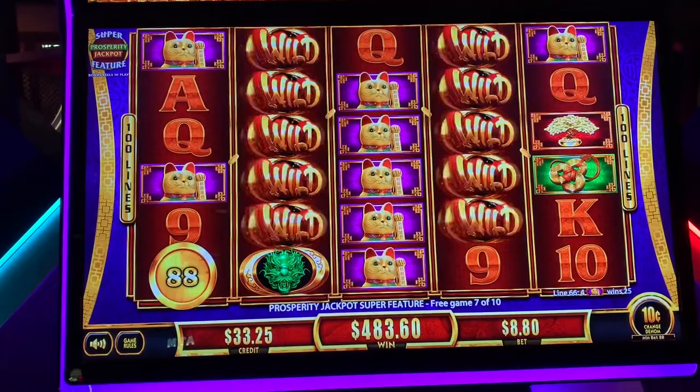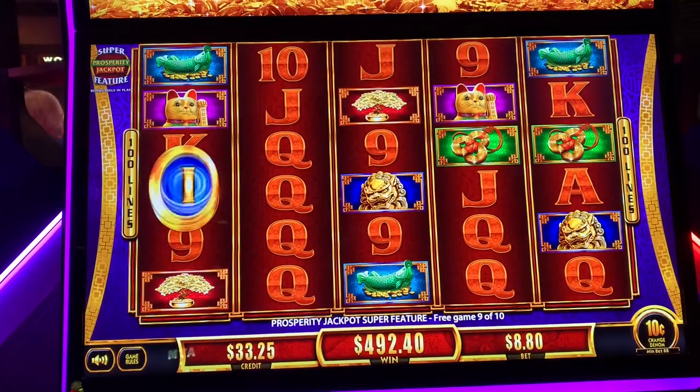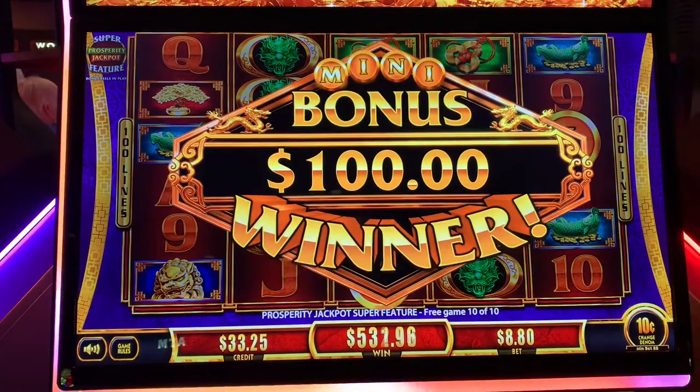Three spins remaining. Come on, green M for major. Where are the letters? There's two. M — oh boy. Only two spins left. Come on, there's a letter. More letters. Alright, we're down to the last game. Two letters — M for mini, I for mini. We got the mini. That's a nice little cherry on top. Thank you, dragon. The bag spun just in time.